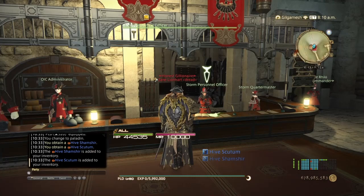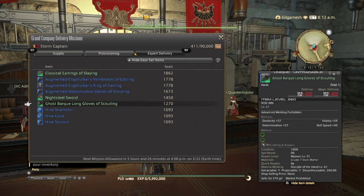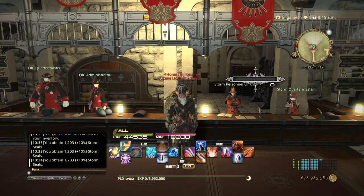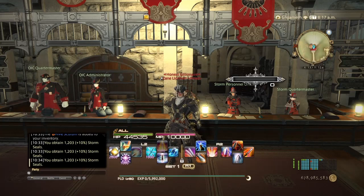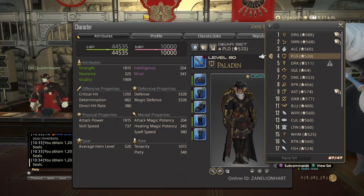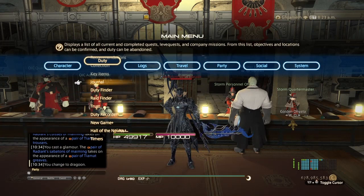You also get one token per run. With three tokens you can go to Idyllshire and get a shield — it costs seven tokens for a sword and three for a shield, so getting three for a shield is the quickest. After killing Ravana, switch to Paladin or Gladiator and use the weapon coffer to get two weapons for the price of one. The boxes unfortunately don't stack, but you can put one in your Chocobo Saddlebag and immediately go back in for another. With the Seal Sweetener, you get 1,203 Grand Company Seals per turn-in.